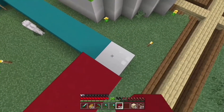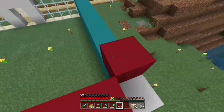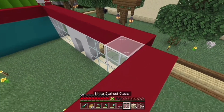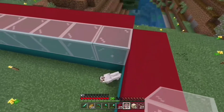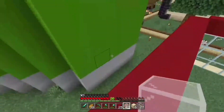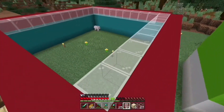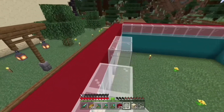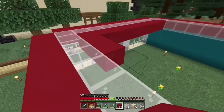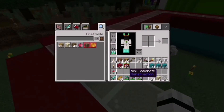We need red going along the entire roof, but not on top of the white — just to add a little slope to the roof, like that. Then we're going to add some white stained glass going around in a circle. I'll build it from down here because I'll need to get back on top of the roof after. Let's continue doing this roof and then go back to the red concrete — it's basically going to be a ring of glass going around the outside like that.